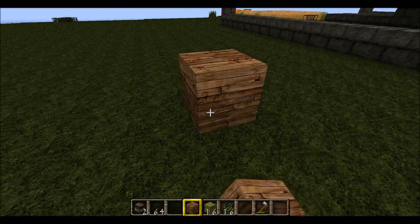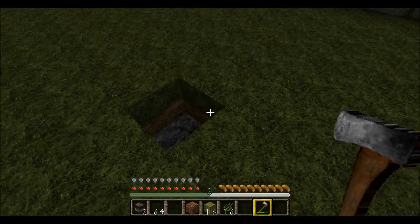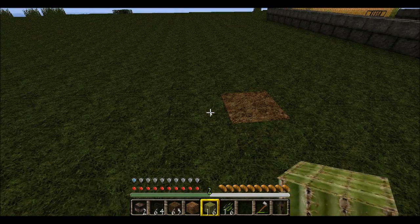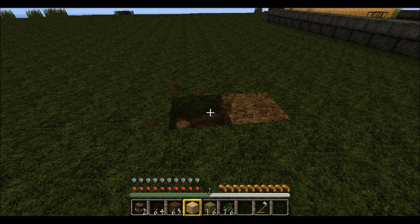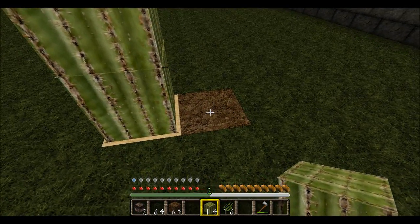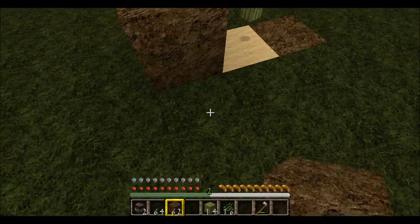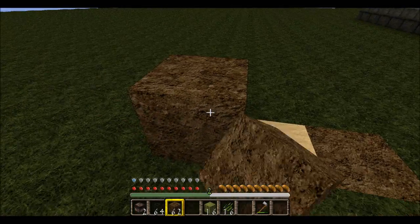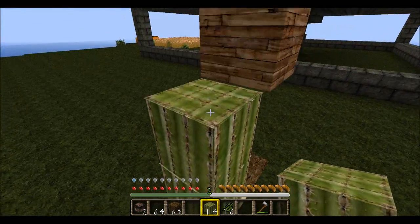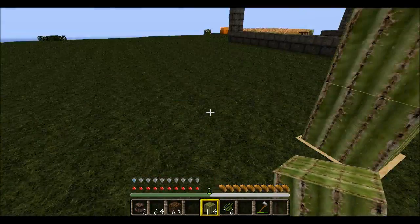Cactus, if you put the cactus here — well, I can't because I don't have sand. If I put a cactus here, it's gonna grow. And if it grows up to here, it's okay. But cactus can't be next to any block. So if I put this here, it's gonna destroy the cactus, and it actually gives you the block. So if you put a cactus here and let it grow up to two, it'll grow up to three, but whenever it does, it'll instantly destroy itself and fall on the ground.